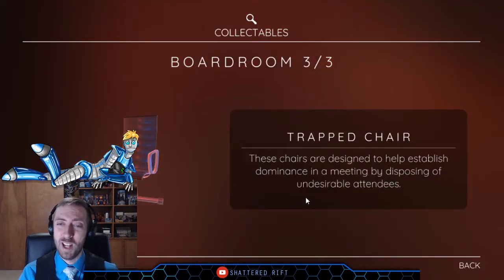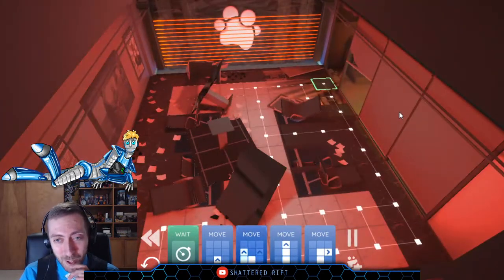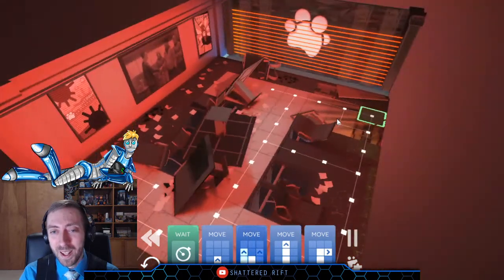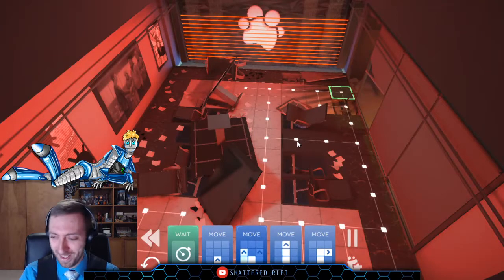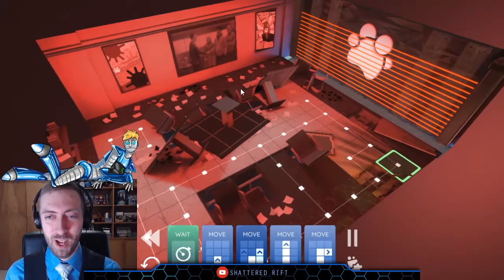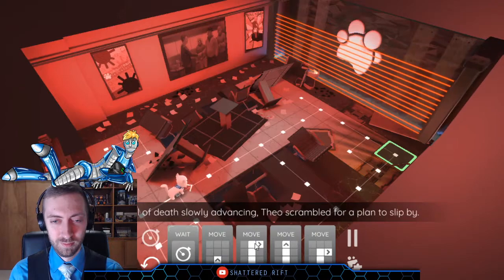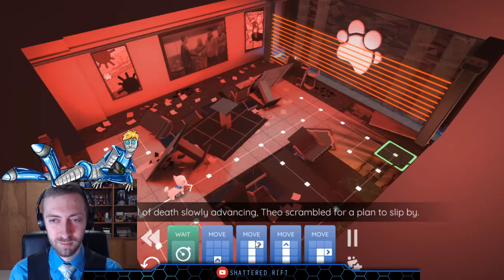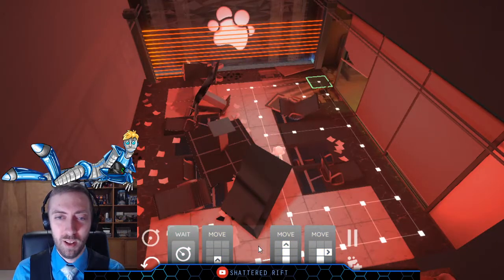Trapped chair: these chairs are designed to help establish dominance in a meeting by disposing of undesirable attendees — the chairs just tip over backwards and dump people out. Oh, this is our highlight of the game tonight. With the wall of death slowly advancing, Theo scrambled for a plan to slip by. Across the room, a shattered glass wall offered a glimpse of escape.